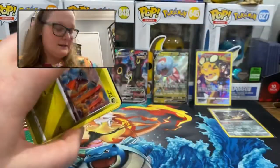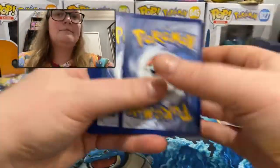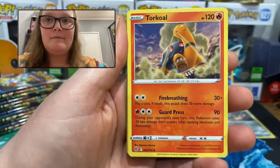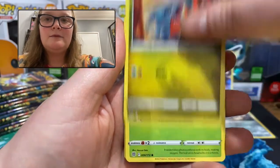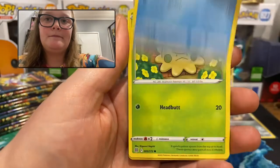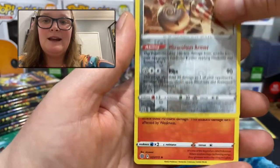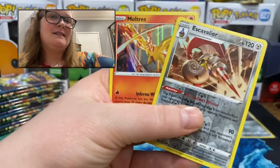I also like that there looks like there's only 172 cards in the main set, and it shouldn't hopefully take too long to get most of it. Fighting Energy, Torquol, Double Turbo Energy, Probopass, Gibble, Turtwig, Trapinch, Piplup, Shroomish. We have another rare for our reverse holo — Escavalier. And the rare — very cool, we have a holographic Moltres! Awesome. I feel like my table's going to get quite full quite quickly if I continue having this kind of luck.